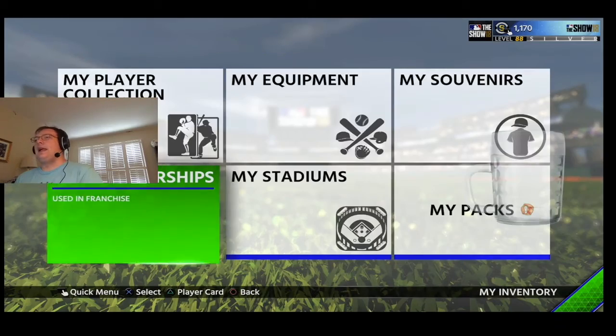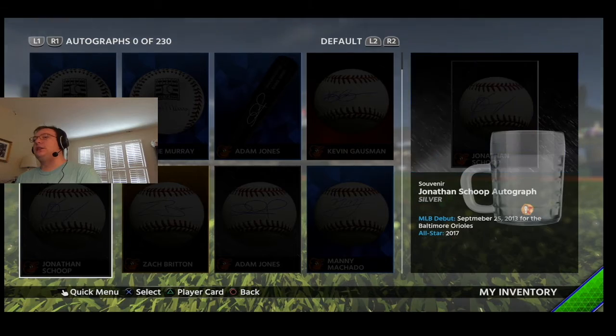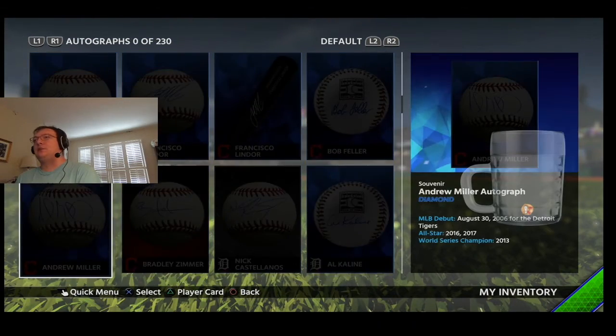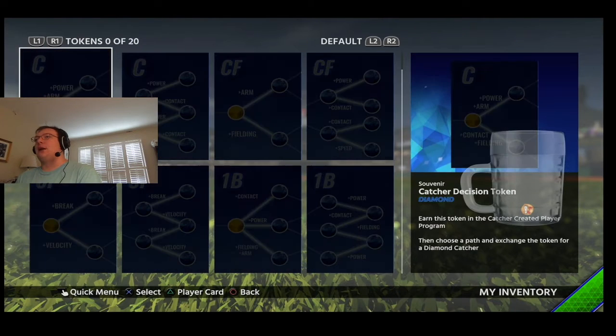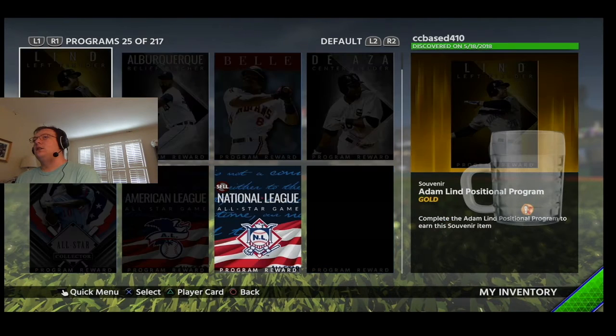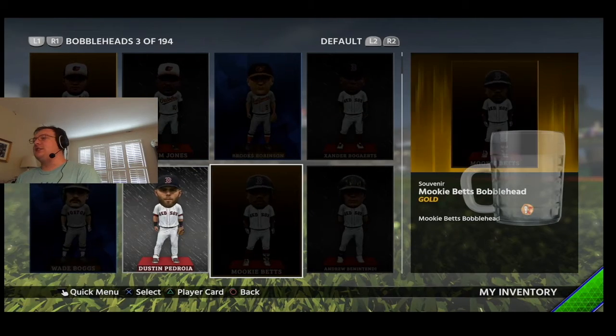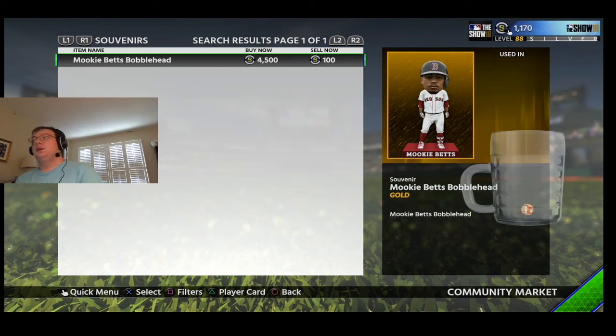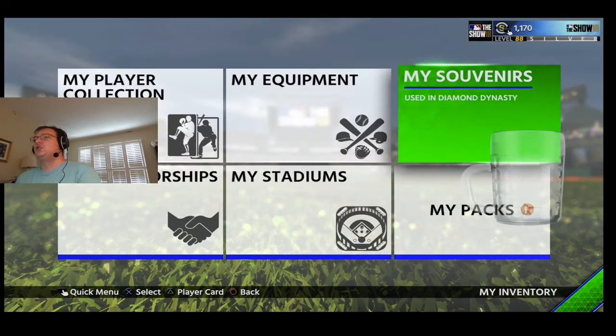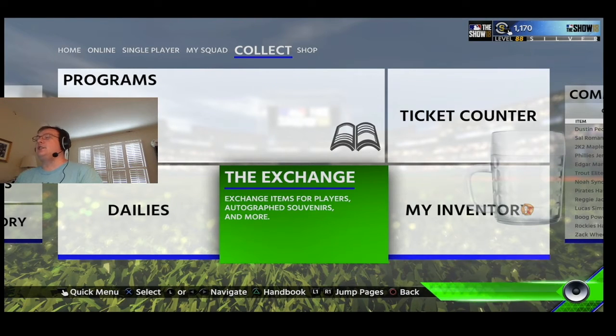There were also bobbleheads. If I go to inventory and then souvenirs, there were different people's baseballs — autographs, bobbleheads, apparel. Just as an example, this Mookie Betts one cost 4,500 stubs. So that's to get the Immortals. I feel like you really had to spend a lot of stubs on these bobbleheads and autographs, and that's why I didn't really like it.